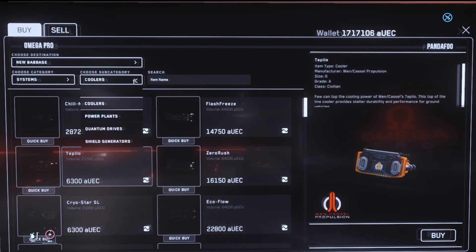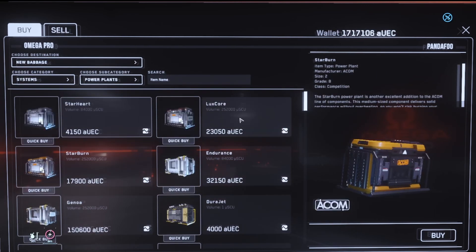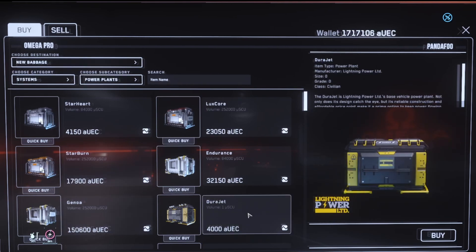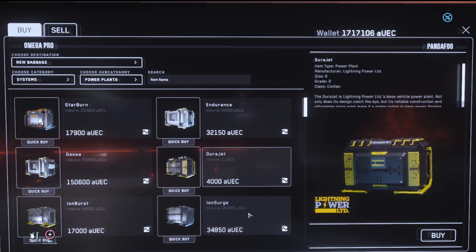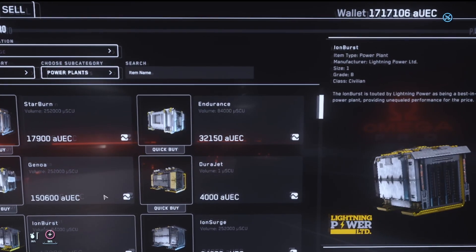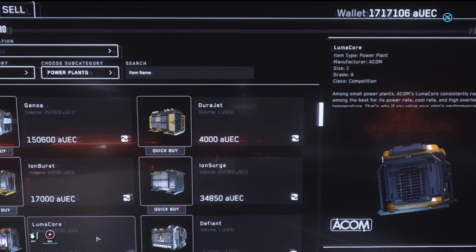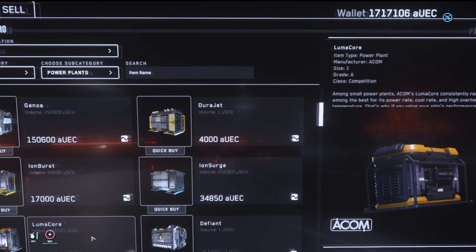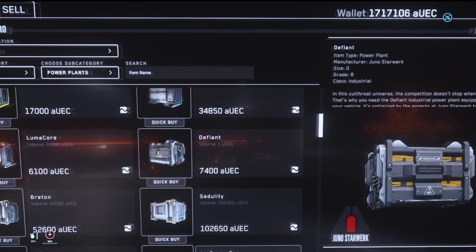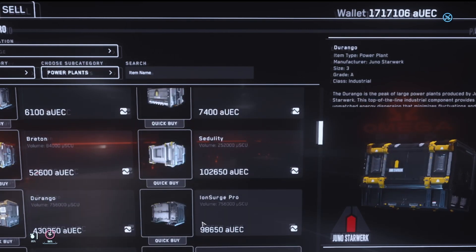And we need to get one power plant. Let's see what we got here. Shouldn't cost that much. That's a grade D — we don't want grade D. Let's see here. Umacore. Size... not size one, we want size zero. Size zero. Almost got carried away and bought that.